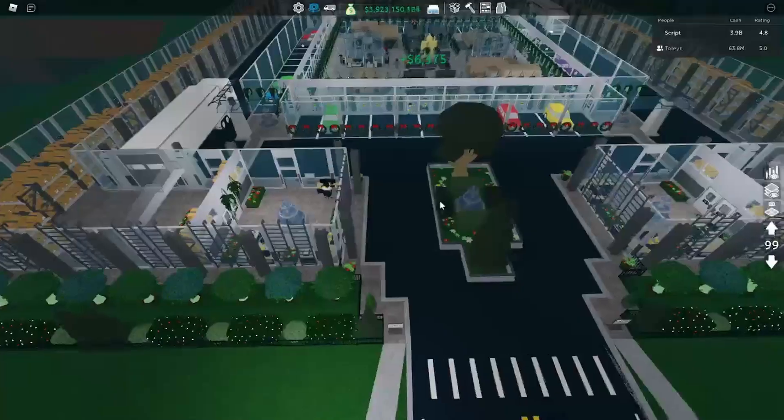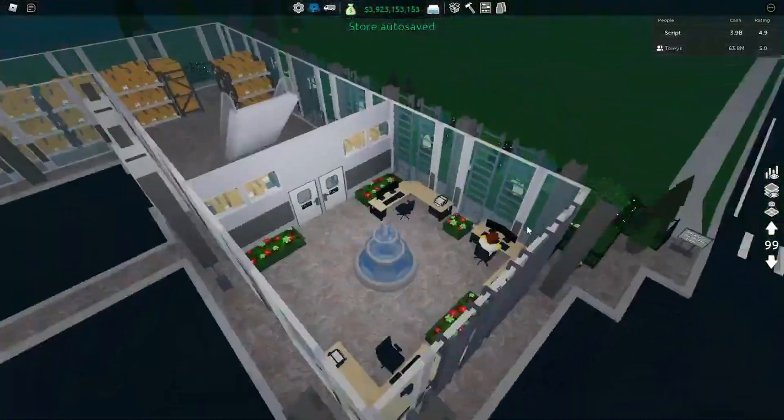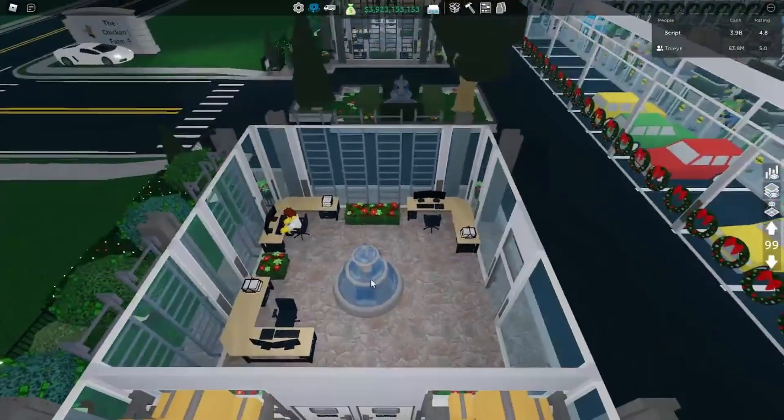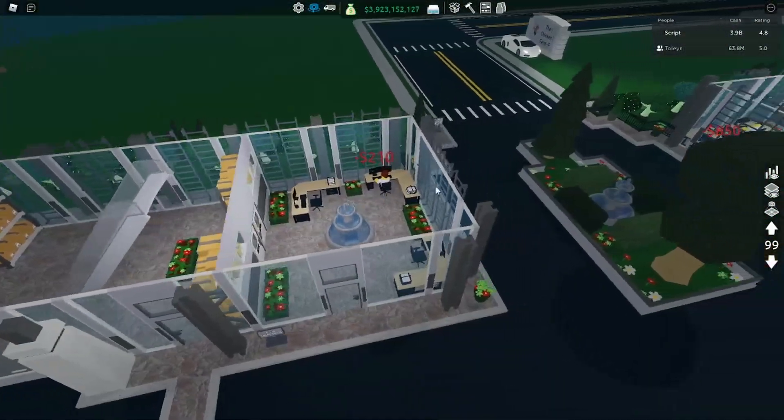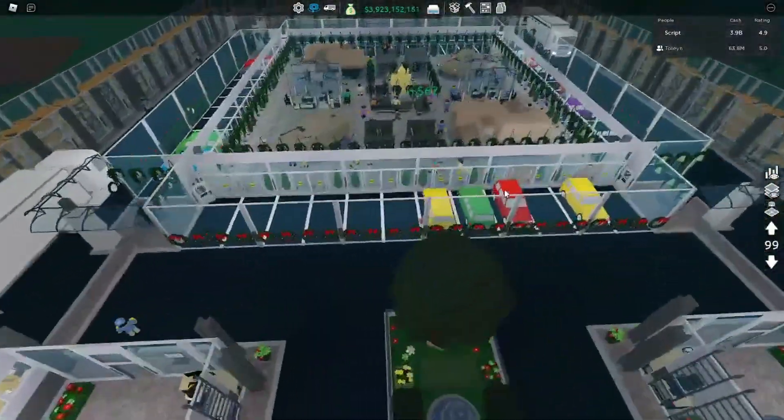So first things first, this is my manager setup. I have three managers here and then another manager over here, with a couple extra desks just to make it look nice, and flower pots everywhere.